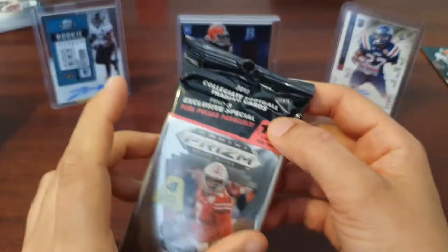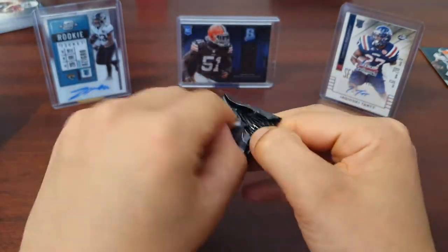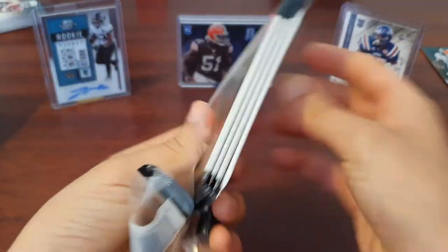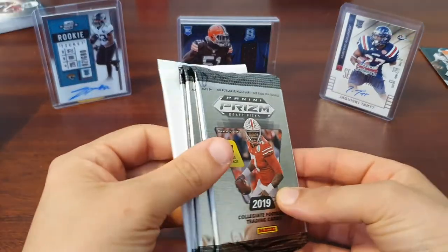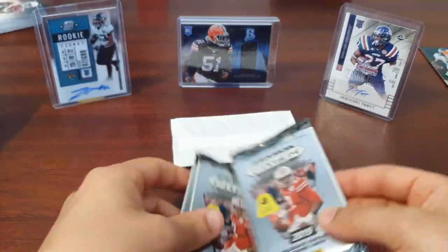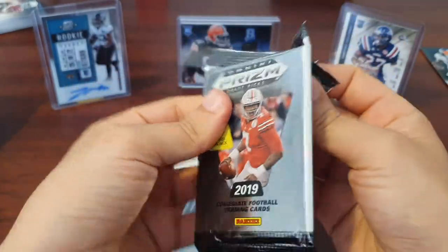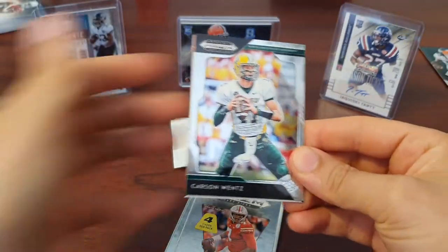We have our 2019 Prism Draft Picks — I think you get four cards per standard pack and then three pink pulsars in the final pack, so we'll put that to the side and open these ones first. Looking for that Kyler, but we don't expect too much here.